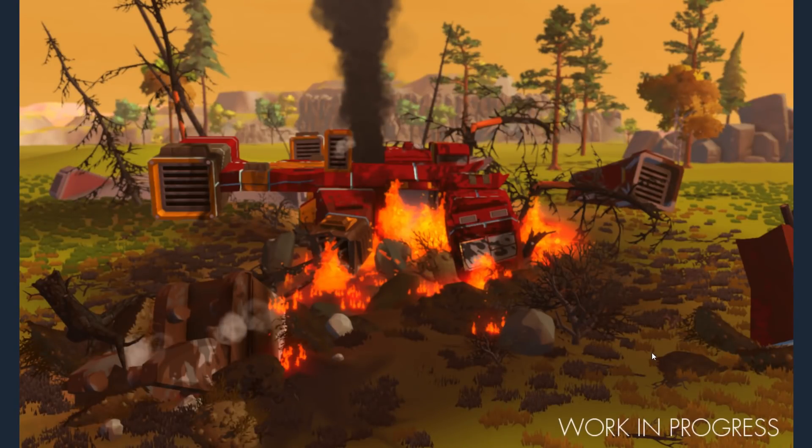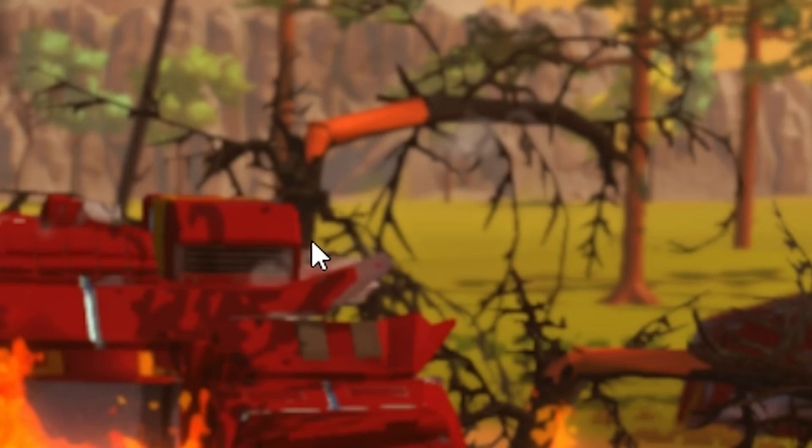Now here we have a work in progress, but we have a very cool picture of a crash-landed spaceship. You can see all the burnt trees that are bent over and the bark has been stripped off the tree trunk. Looks very cool.